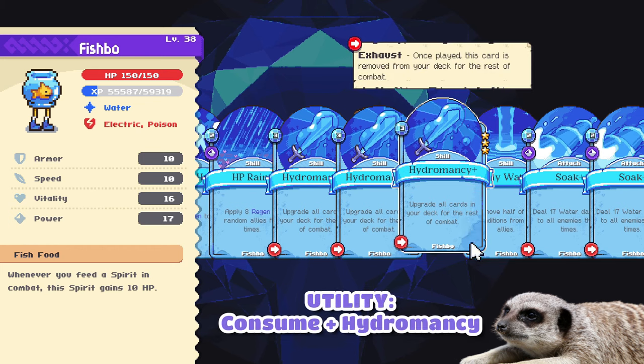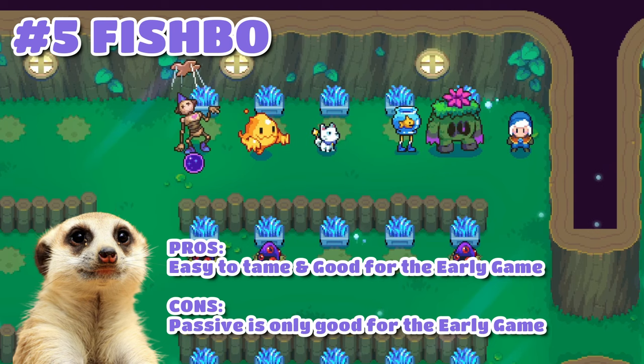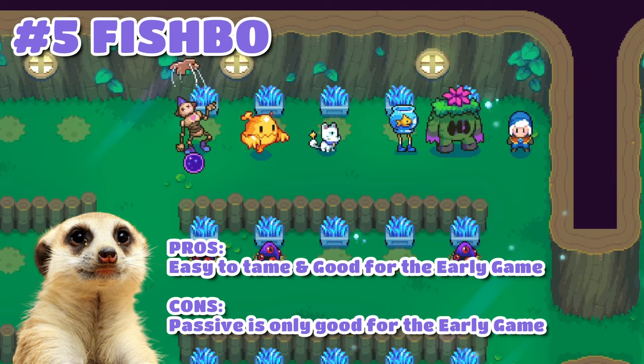I added ablution and holy water for removing poison and burn, and a couple of consume, bash, hydromancy, and refresh for utility. For damage, it only has soap plus for triple AoE. So to sum it up, Fishbow is very easy to find, easy to tame, and has a great passive for the early game.